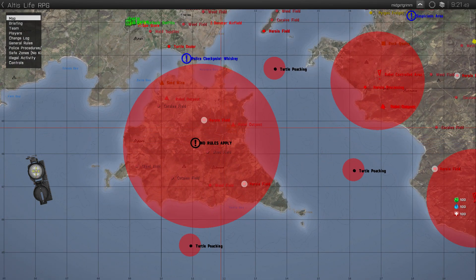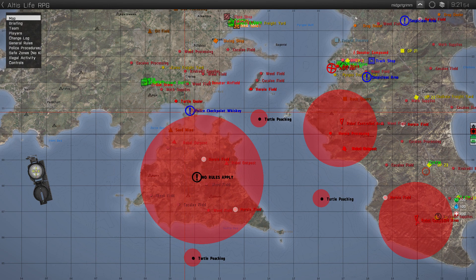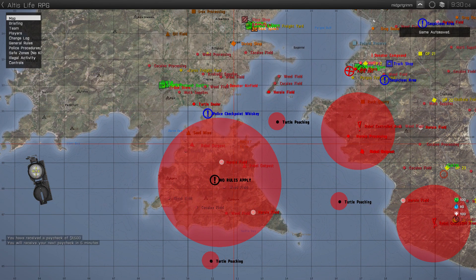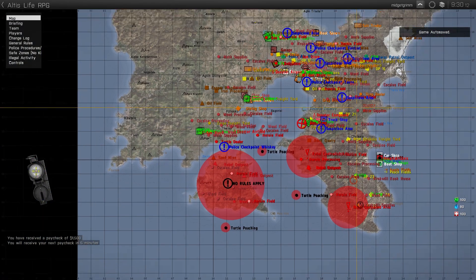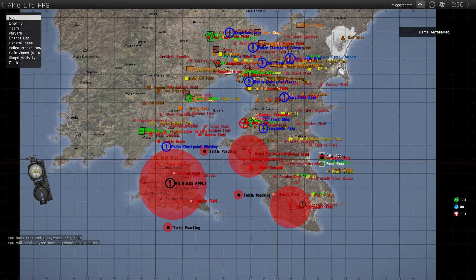The cool part is the no-rules island. If you go past this checkpoint, the rules don't apply here — the server rules still apply, no hacking or doing stupid stuff, but as far as Altis laws and RDM and VDM, it's all free down here. You come here at your own risk. I wanted to give something for everybody — those who want to roleplay and keep it real, and every once in a while you may want to grab a rebel license and just shoot it up for a night.